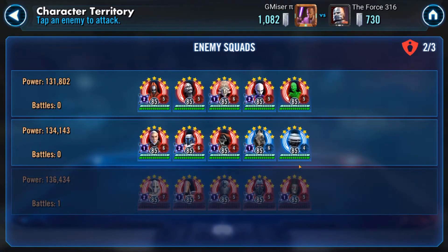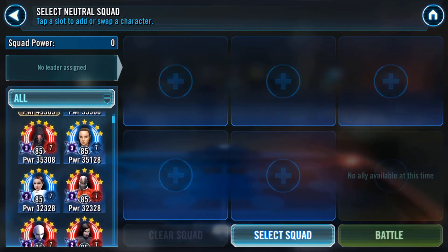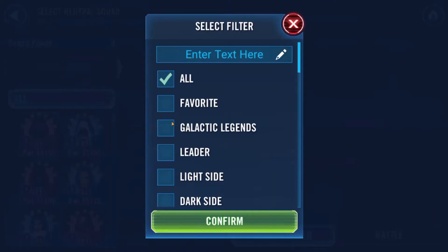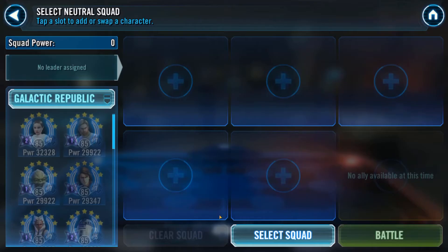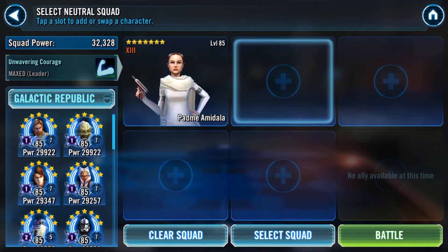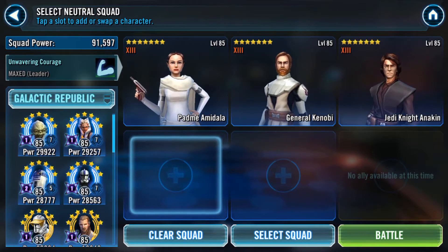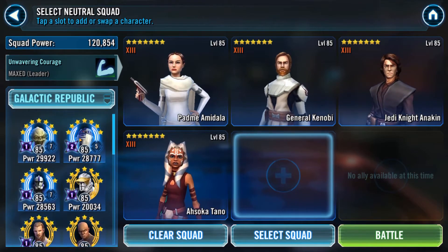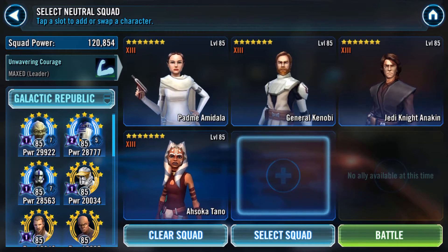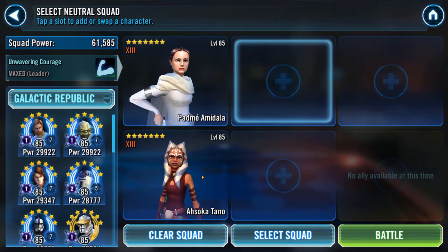I could now use Padme here. Undersized Padme is a little bit tricky. But why not? The problem with Padme against Nightsisters is they're going to steal banners — that's for sure. But I want to do some undersized battles. So I'm going to use her with full Relic 7 team, and I think it should handle those Nightsisters nicely.